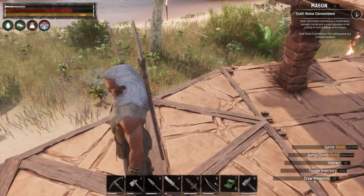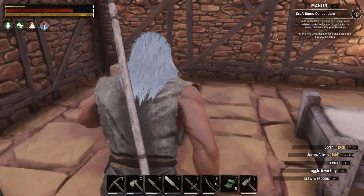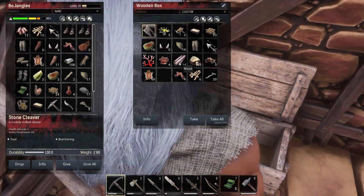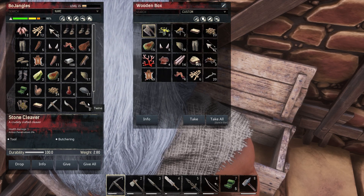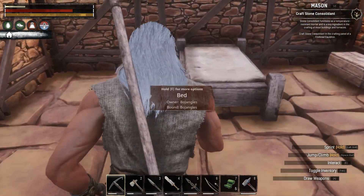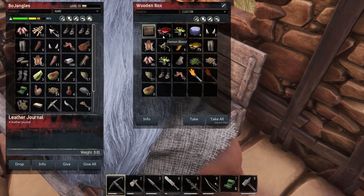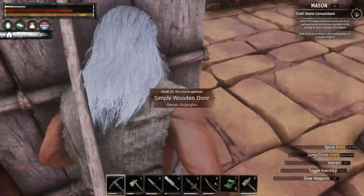We need some resin and some plant fiber. I think to get resin we've got to get the pickaxe out. Let's check our storage - I don't see any resin right here, and we definitely don't have anything in here either. Let's check our other little storage box - no resin. So we're gonna have to go get our resin from the tree.